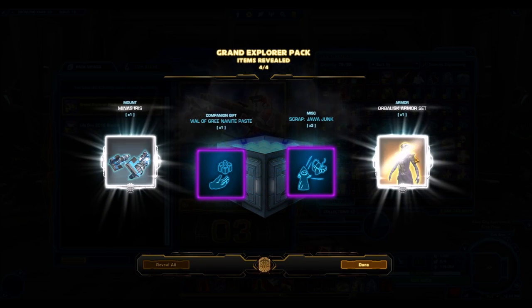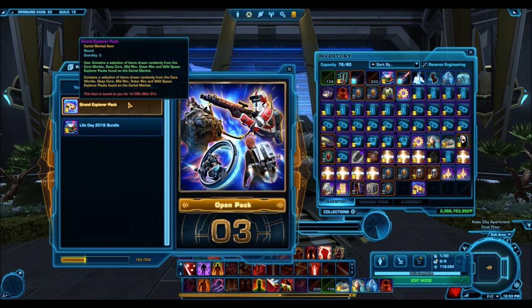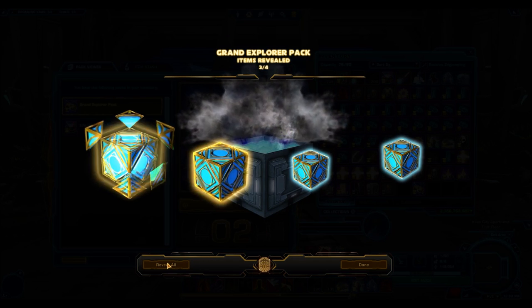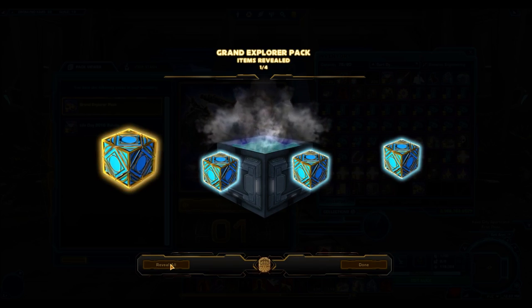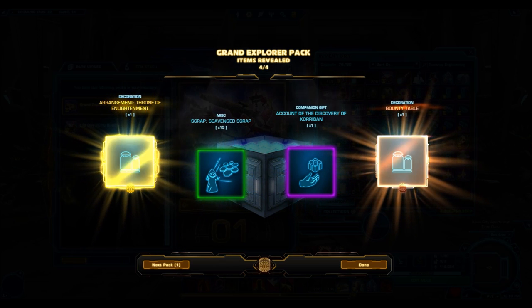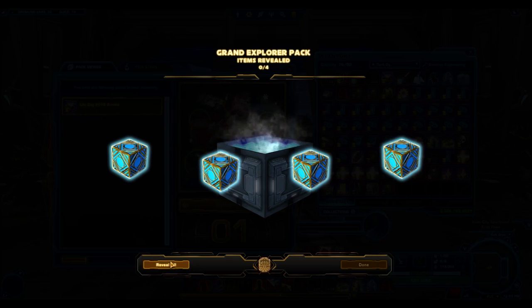We got the Meanest Iris. Only a few bronze sets actually sell very well — the Orbalisk, for example, I don't think sells very high, and the Meanest Iris doesn't either. Only one gold item so far. Now there we go — the Varactyl with a Revanite Battler decoration. There's a decent pack with some really nice silver items. Then we got another gold: the Throne of Enlightenment. I did not know that decoration dropped out of this pack, but that's a very good decoration — it'll sell for a few million. Then we got the Bounty Table. So a ton of decorations, and not very many gold items.